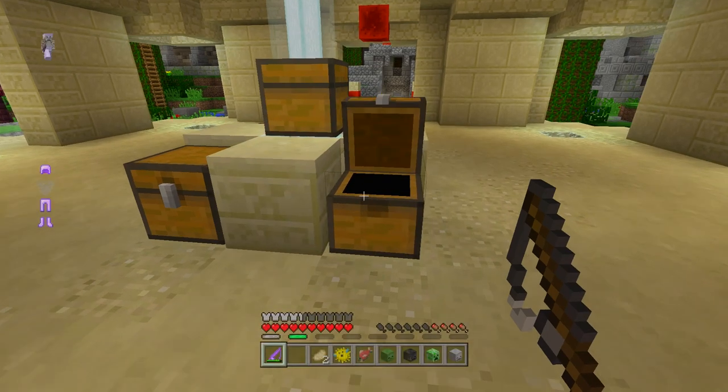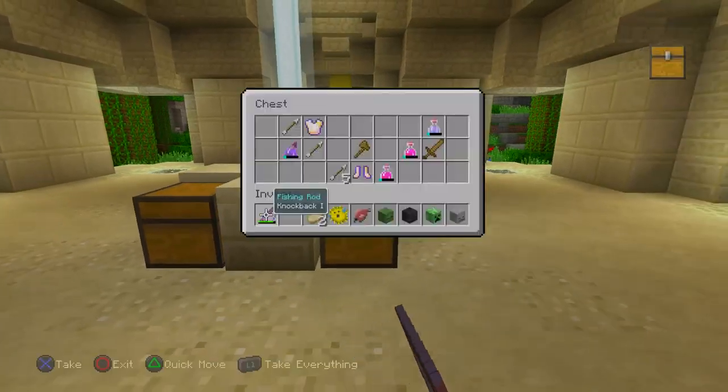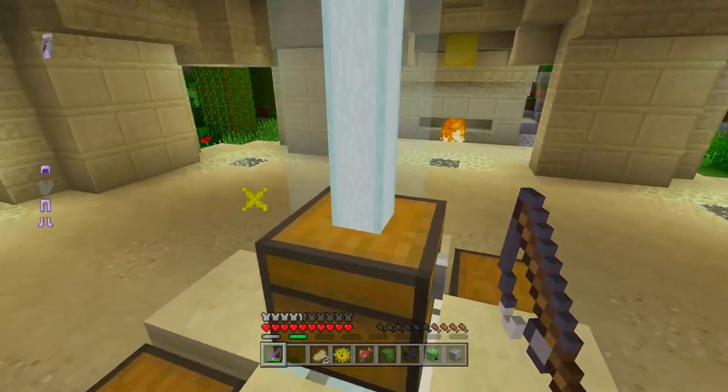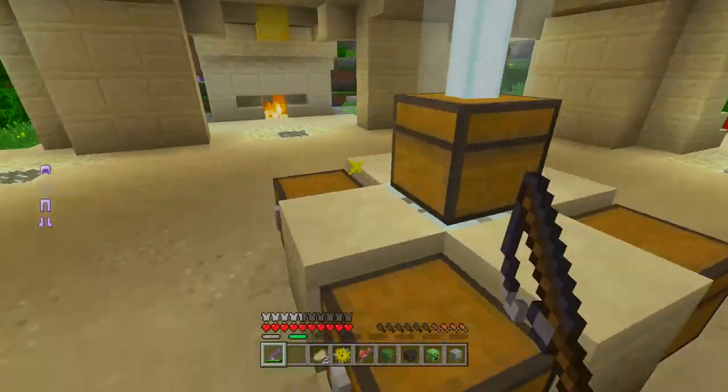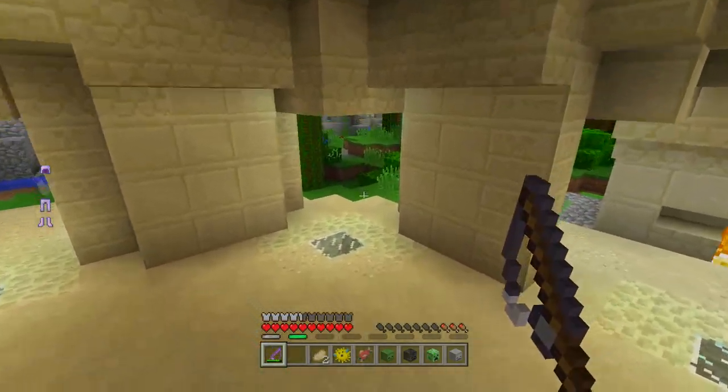You can also find a blast protection chestplate in the starter chest, which you cannot find elsewhere. It's really niche — great protection against a guy who has TNT. So if you've ever wanted to fish, use TNT, or use a stone axe — even though it's the most bland of things — it's stuff you can find in the central chest that you can't usually find elsewhere.